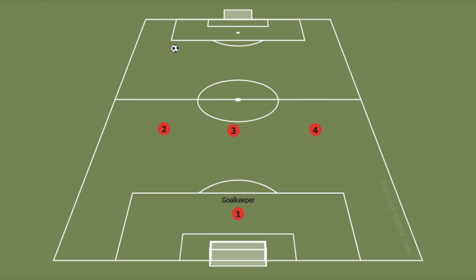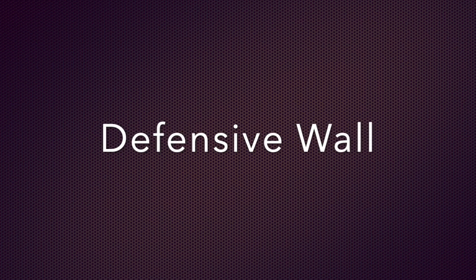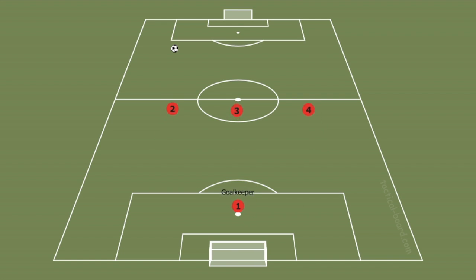What is this first formation called? In the defensive wall, our defenders will stay on the midfield stripe, preventing the ball from coming back on our end and keeping pressure on our opponent. If the ball does happen to slip through our defensive wall, then our goalkeeper has moved up to the top of the box in a position to immediately return the ball to the other side of the field.